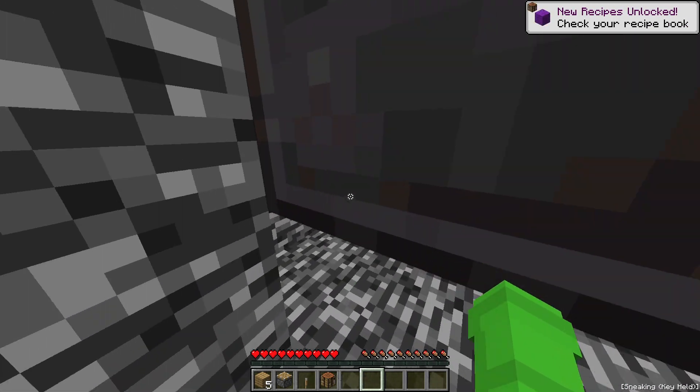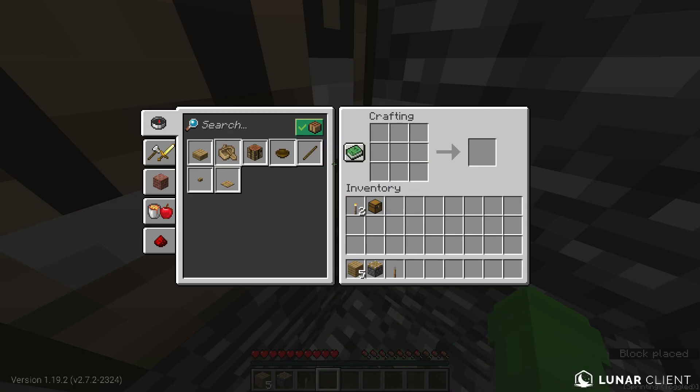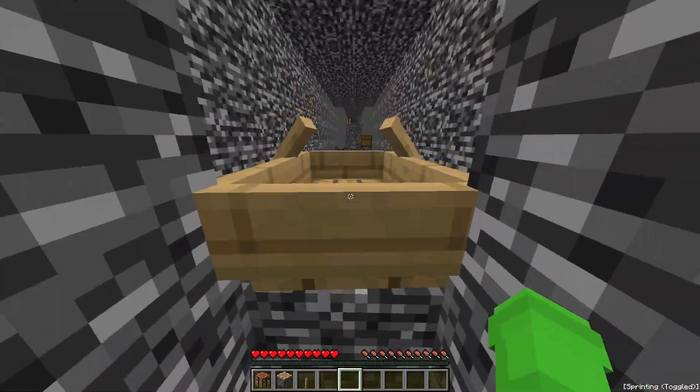And apparently, this wasn't even the intended way to beat the room. I decided to drop down here, and Finn decided to give me every single crafting recipe in the game. I placed down my crafting table to see what I could craft, and I saw it — a boat. I grabbed the crafting table and used the boat to glitch by, then used the chest and the boat to get to the next room.